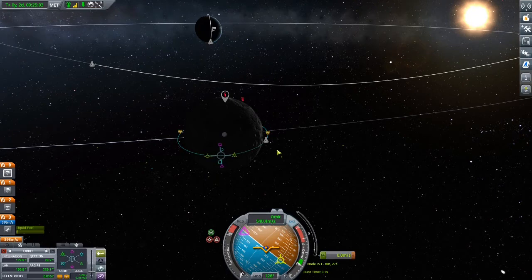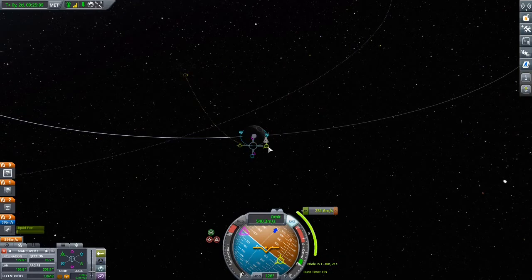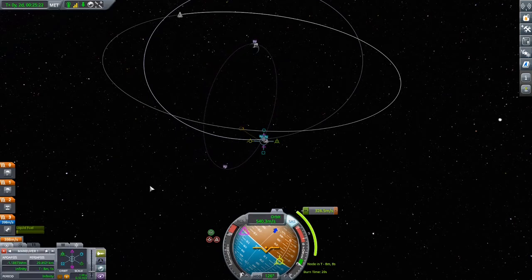Let's get back — we still have 400 delta-v left. You need so little fuel to get back, look at this: 326 delta-v and we're at 30 kilometers above Kerbin on our return trajectory. It's crazy how it gets slim. Why are we not able to pull down our periapsis?